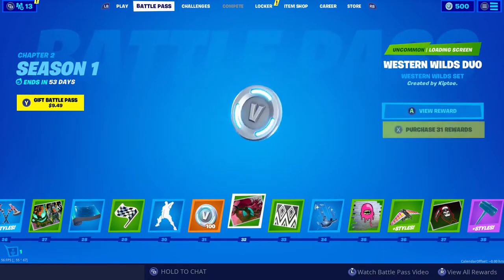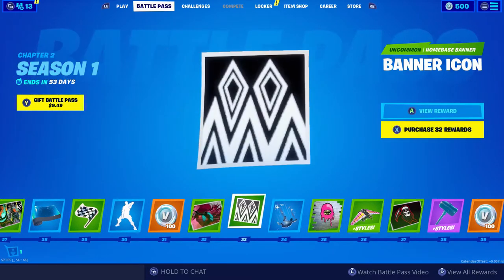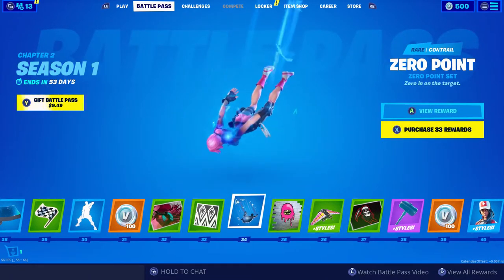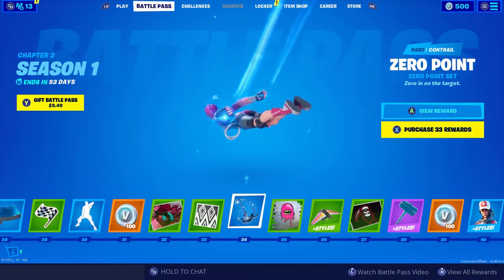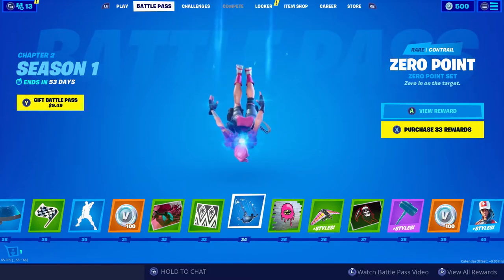More V-Bucks. Western Wilds Duo loading screen. Another banner icon. Zero Point — oh, I love that. It's like the little rift effect. That is sick.